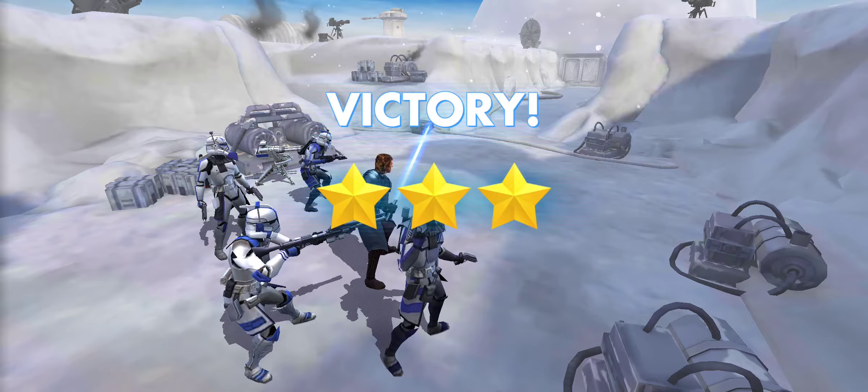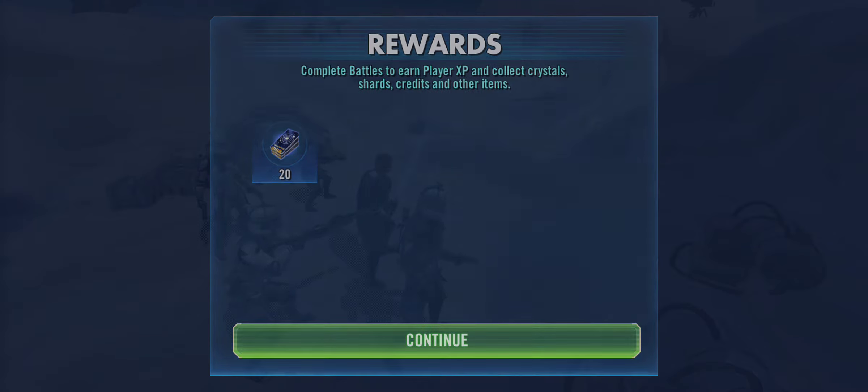So the first Zeta I would say goes on 5s, to Sacrifice — where if you defeat a 501st ally, not enemy...